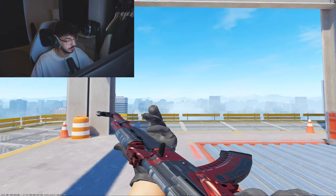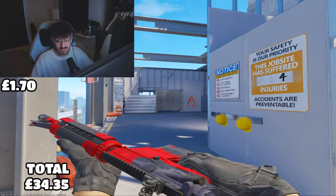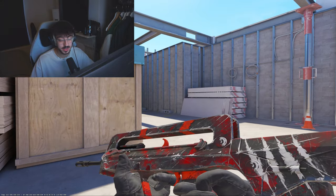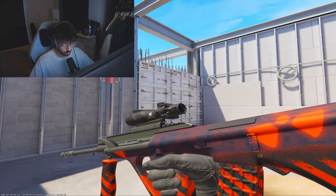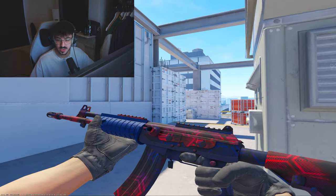Then we have the UMP-45 Full Stop in Factory New, and the P90 Shallow Grave Minimal Wear for £2, and to finish off the SMGs another Candy Apple — the PP-Bizon Candy Apple Factory New for 15p. Moving to rifles: the AK-47 Orbit Mk1 in Minimal Wear for £8, the M4A4 Evil Daimyo in Minimal Wear for £1.70, the M4A1-S Blood Tiger Factory New for £4.50, the FAMAS Survivor Z Factory New for 40p, and the AWP Radiation Hazard Factory New for £1.65. Then the Galil AR Signal Factory New, and the AWP Red Line Field Tested for £22 — it's the best red AWP you're going to get.